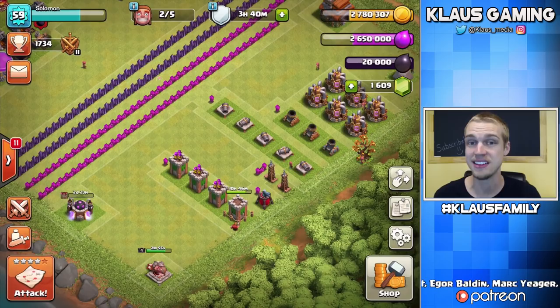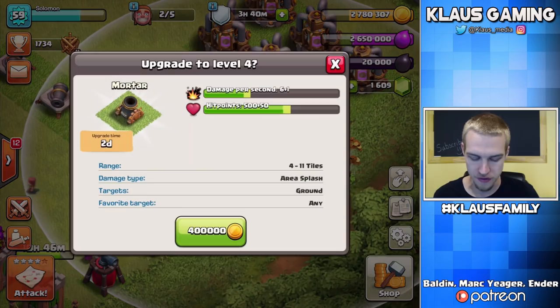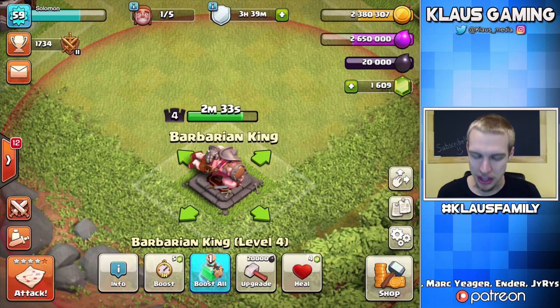What we need to do now is focus on this Mortar — it's the last defense that is not up to par with the rest. Let's go ahead and do this — a 400,000 gold upgrade, two days. And then last but certainly not least, we've got max Dark Elixir storage at 20,000 Dark Elixir.